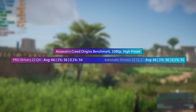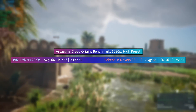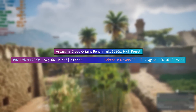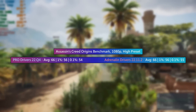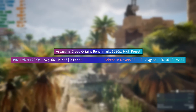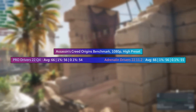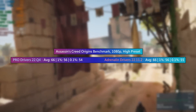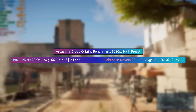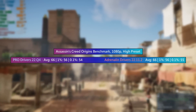The first game I started with is an older title but one that I feel is still very good and worth playing in 2023. This is Assassin's Creed Origins, running the benchmark at 1080p with the high graphics preset. This isn't really a match for modern cards even entry level ones such as the RX 6400, and when using the Pro drivers the average came back at 66fps with a 1% low of 56 and a 0.1% low of 54, meaning there was barely any stutter to speak of.